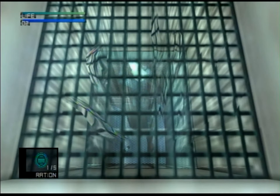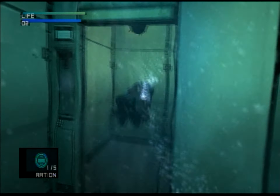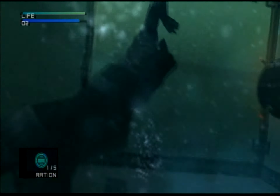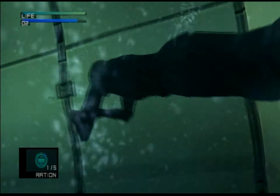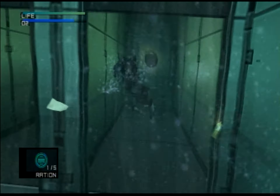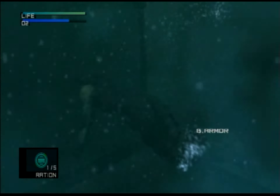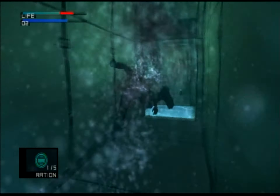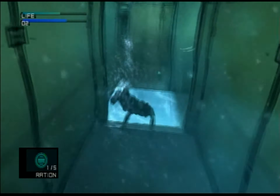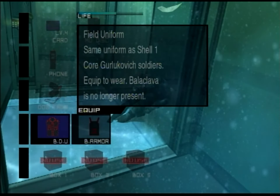Let's grab some air. I don't even know where I'm going because we don't have the map. Is this the way? But there's an item here, so we'll grab this. Some PSG-1T, that's the tranquilizer variant of the sniper rifle. Avoid the mines. The body armor — this is a great item to have. Well, it's not a weapon. It's actually something you equip, much like the BDU.